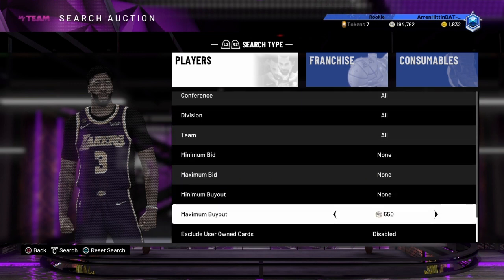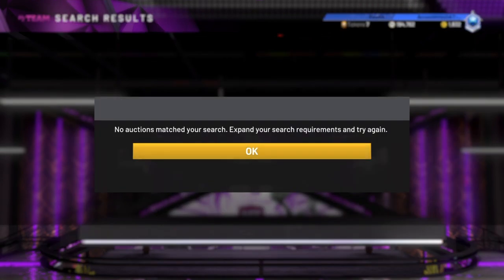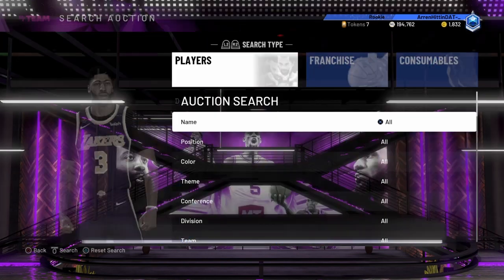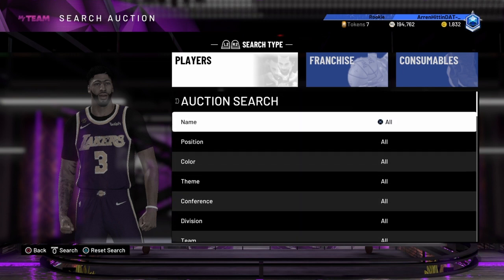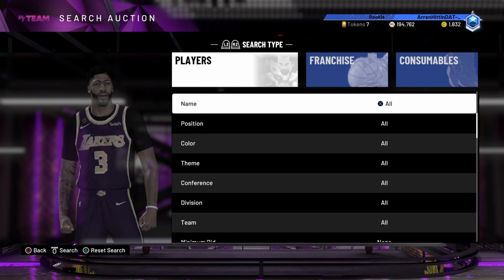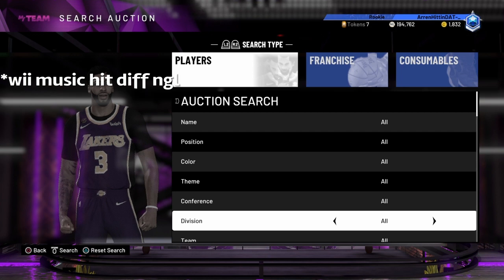You can also try out the 650 filter if you just want to grind MT. It's a grind but you can always get MT back — just keep spamming it. My boy's position got Devon Booker for 650 MT, which is crazy. I don't know who would sell him that cheap — he's kind of trash anyway.